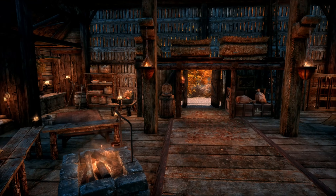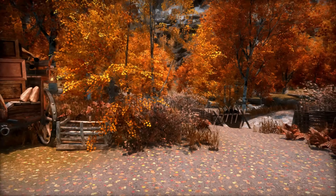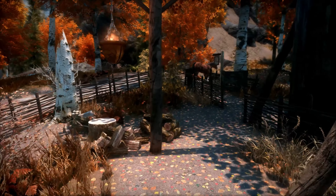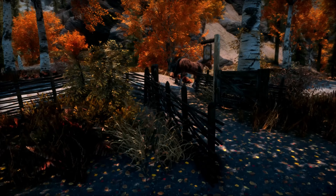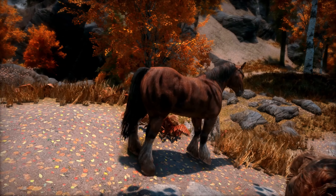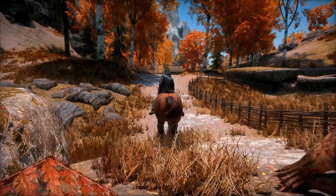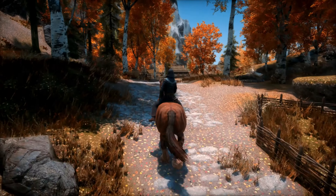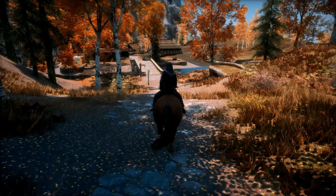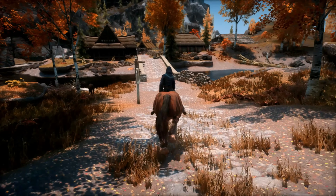Now that we've seen the main features of the settlement, we're going to go try to ride that horse, Zaya, one more time. It's been said she's given everyone a difficult time who's tried to mount her. And what do you know — Zaya trusts the Dragonborn! Let's ride her into Iverstead and show off to everyone. But as far as our journey is concerned, we've seen all the features at the home, so it's time for final thoughts.